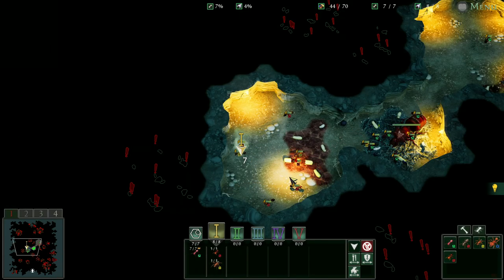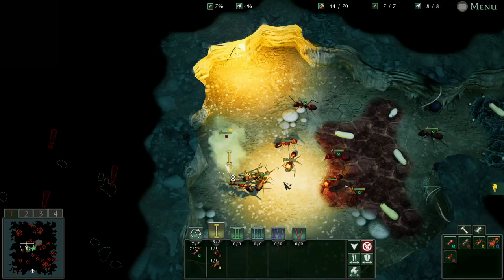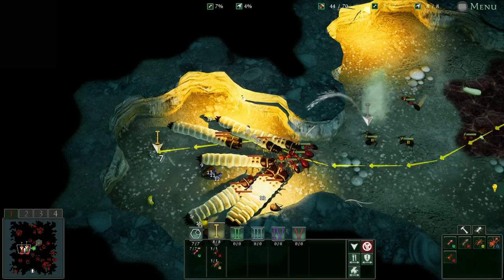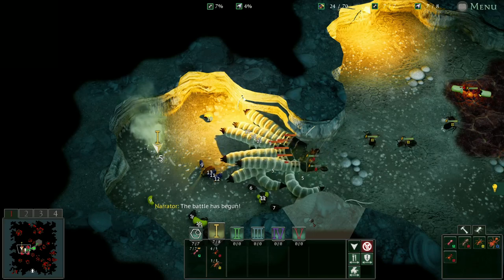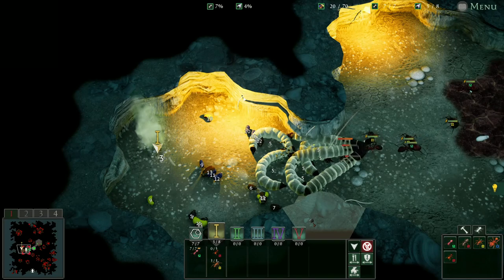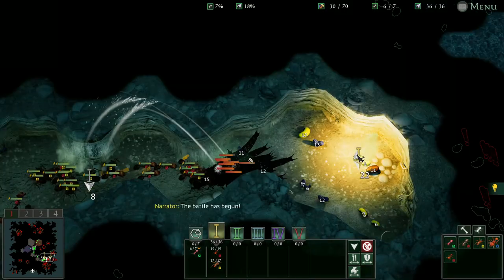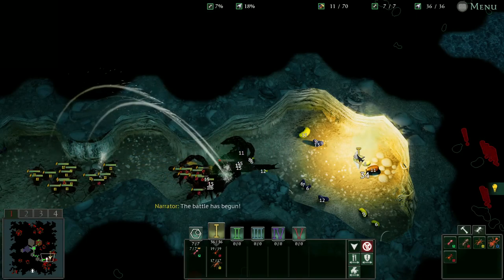You can use whichever Wood Ant you want — Mortar or Rapid Fire — but I'm going to use Mortar. Same thing with the Fire Ants; you don't need to use Pervasive or Vigorous. I'm just using Vigorous because I prefer it. We have five Fire Ants and three Wood Ants, and we are going to completely destroy all these Checkered Beetle Larva. This pocket of Devil's Coach Horse Larva stood no chance.